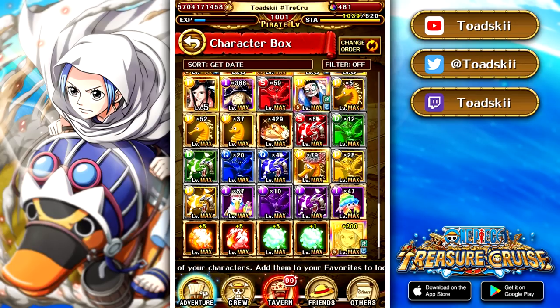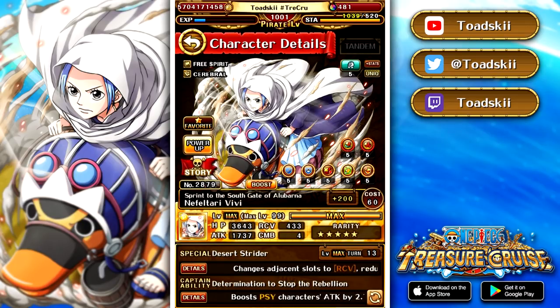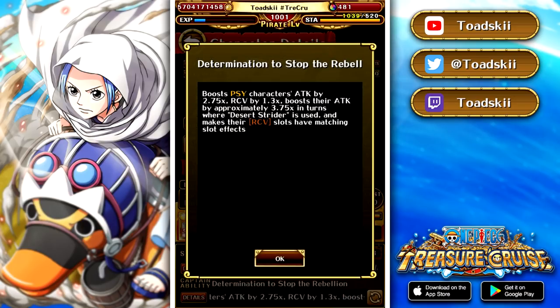The actual character we're all going to be farming for is the brand new Vivi treasure map character. Her captain effect is pretty good: 2.75x attack to PSY, 1.3x recovery to PSY, and then you get a 3.75x attack boost when you use her special ability, which is very good.